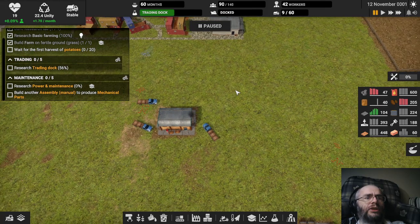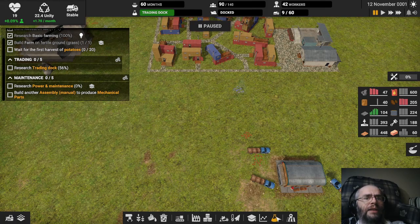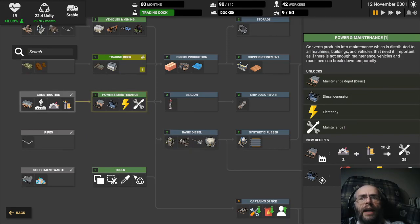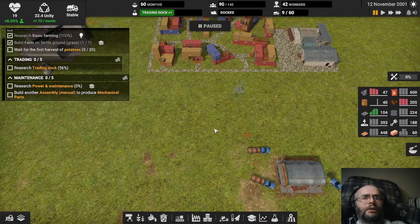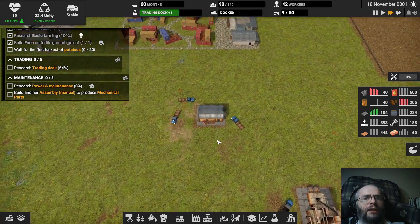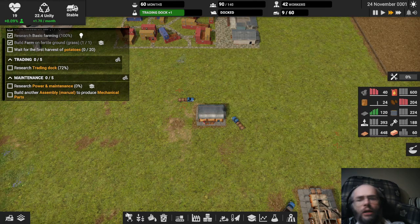And more research to queue up — power and maintenance. Looks like it's there. We're about to add that to the queue, thank you. Build another assembly manual to build the mechanic. So you don't want me doing two things here — you want them completely separate. Fair enough.